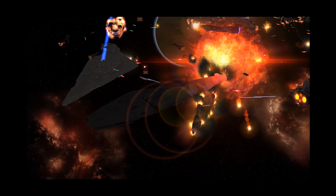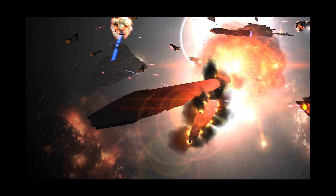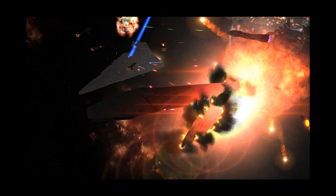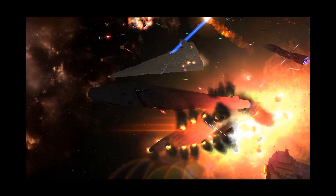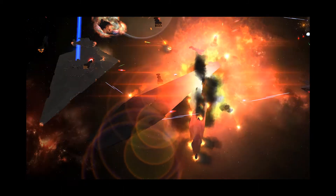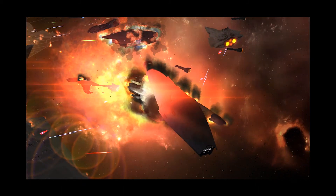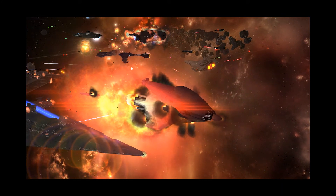Their weapon systems include the following: 6 forward burst dual close-range heavy turbolasers. Heavy turbolasers have massive damage and range, but limited accuracy, making them the weapon to shoot at capital ships. They also carry 4 forward burst dual close-range heavy turbo ion cannons. Heavy turbo ion cannons are the heaviest anti-shield weapon and are very inaccurate against any target smaller than a capital ship.